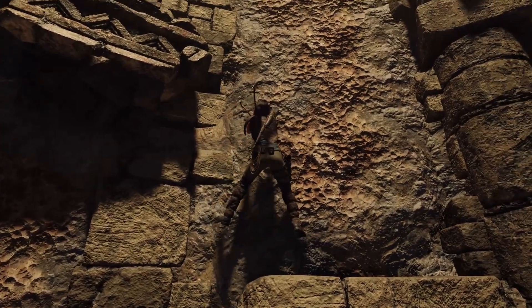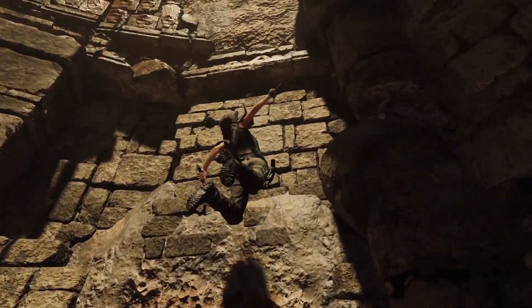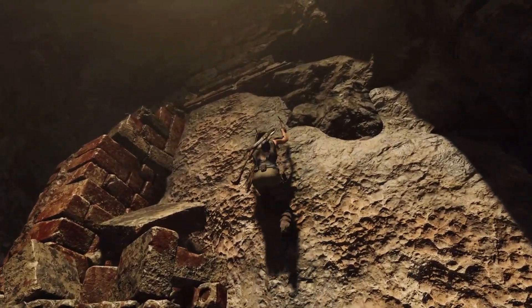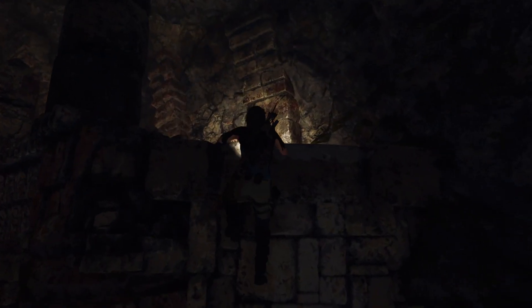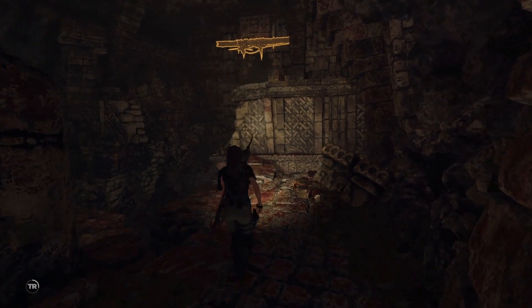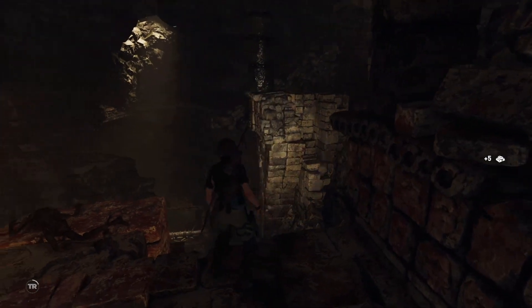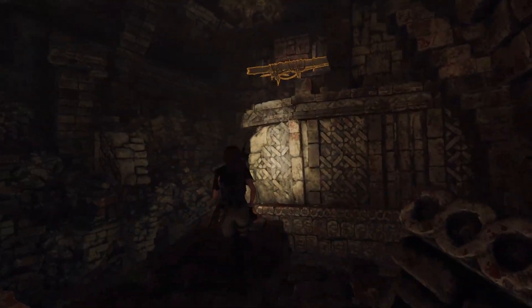I should be able to burn that, right? I have a treasure right over here — a relic, a document here that I missed, this locked box over here, and a survival cache. I think we have everything marked already. Now we just have to go collect it.